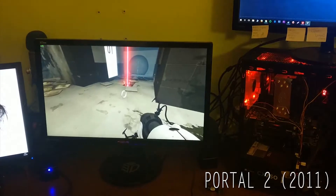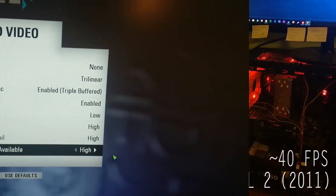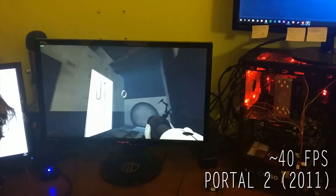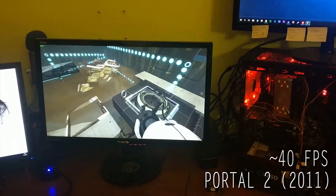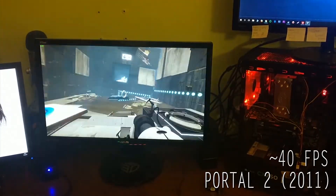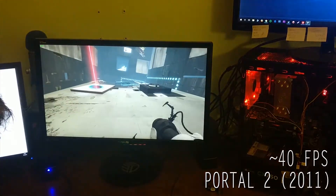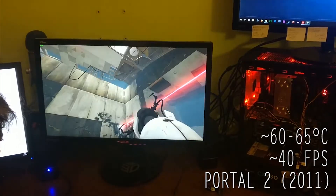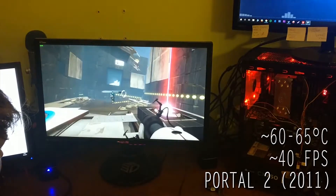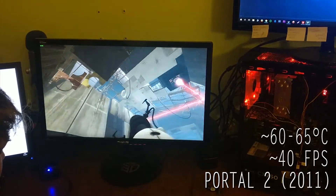Portal 2: we got a solid 40 FPS on relatively high settings, which is actually amazing because this card is an NVIDIA Quadro — it's really hard to find what year it was released, almost like they don't want you to know. It looks like 2006, so for a card that's literally from around 2006, making it over 10 years old, Portal 2 at around 40 FPS on relatively high settings is amazing. Temperatures were around 60 to 65 degrees Celsius, which is pretty cold. Sometimes it would dip to 25 FPS near lasers, and sometimes around non-resource-intensive areas it hit 70 FPS.